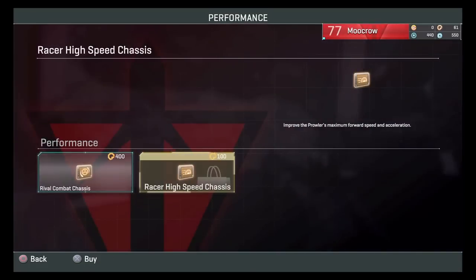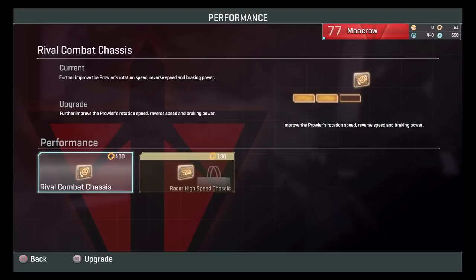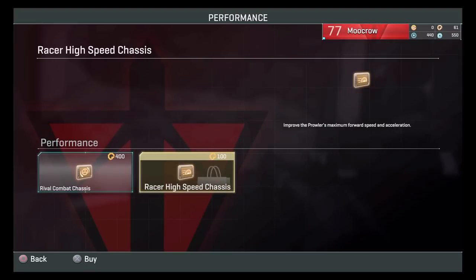For the chassis slot, Racer is ultimately the best one to use. It's just better all the way around. Some people might think Rival, but Racer is better. Rival is good in certain scenarios, but Racer is better generally.